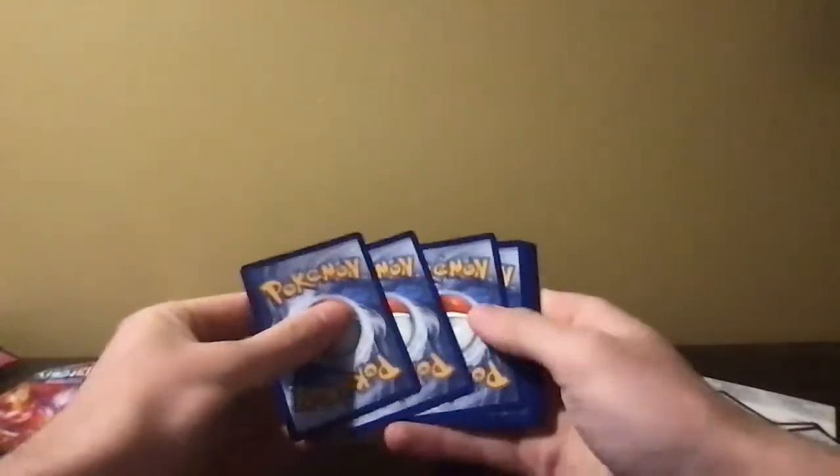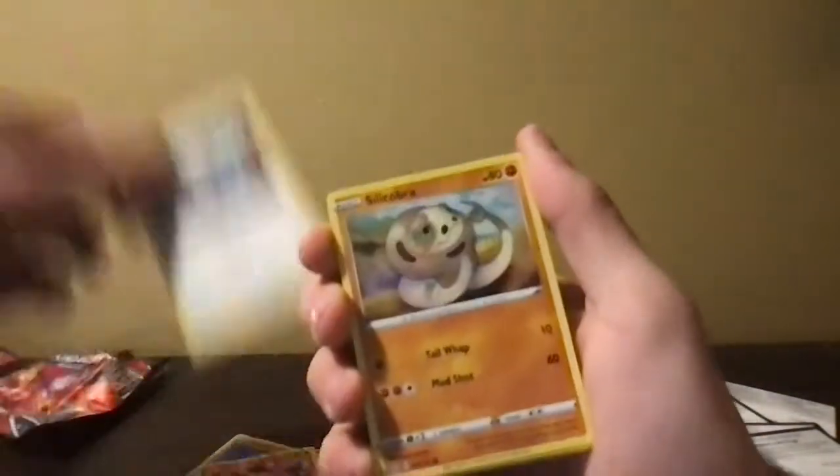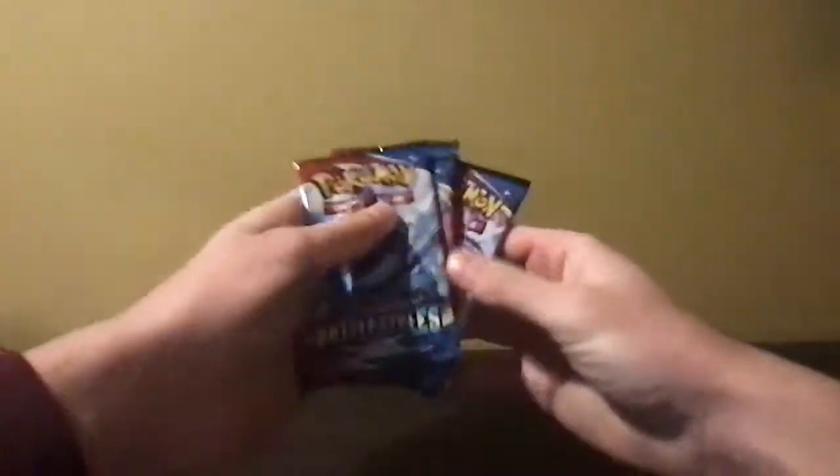All right, last one on this side, number five. Let me get something out of here — do not feel like striking out on all these packs, man. Lightning, Fire — might be promising. Dottler, Pignite, Timburr, Tepig, Glameow, Silicobra, Frillish, reverse Glaceon, and a holo Orbeetle. That's our first holo and it's a shitty Orbeetle. Come on, what the hell is going on? This is bad, we got four more and we better not get nothing.